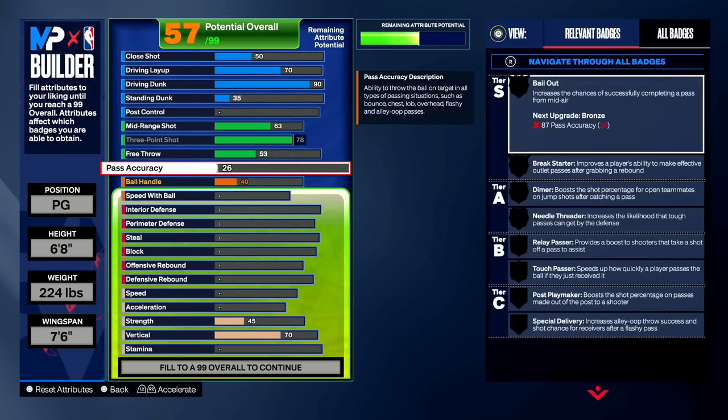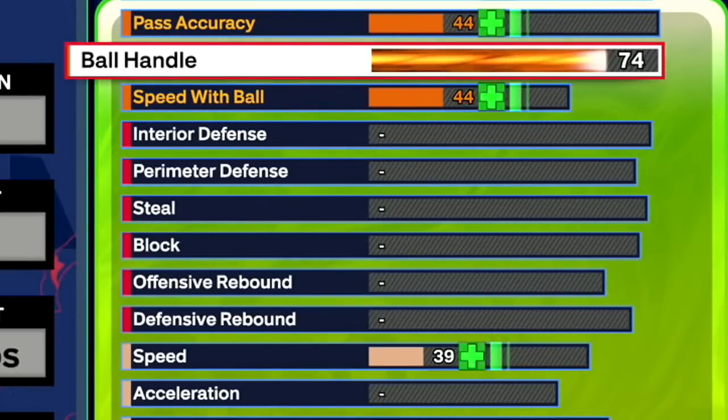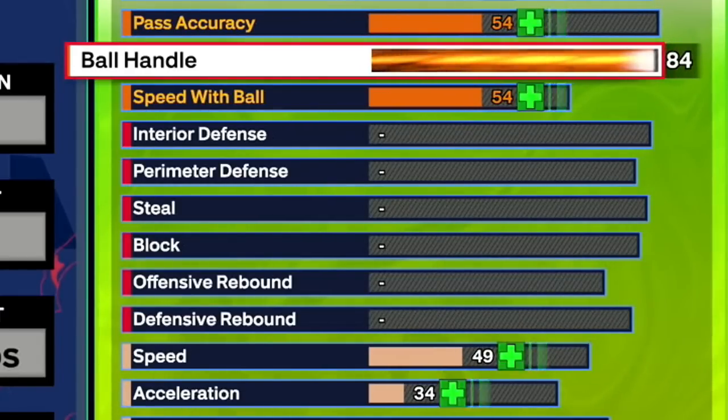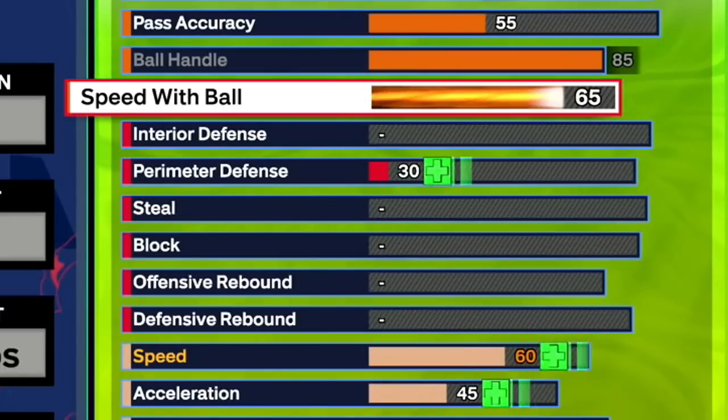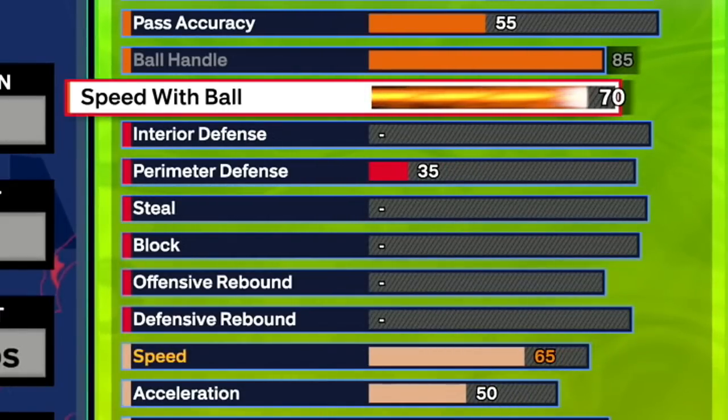For ball handle on the 6'8", the highest we go is 85, which is pretty solid. We still need to upgrade some other things for playmaking badges. We're going to get Gold Ankle Breaker — Steph Curry had Gold Ankle Breaker at Community Day and was breaking ankles with no takeover. This build off the rip is going to shoot, get contact dunks, Gold Precision Dunker, and break ankles, unlocking all the dribble moves up to 85 ball handle — a lot of dribble moves with the Pro Play stuff.